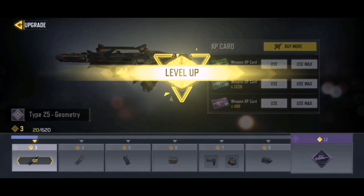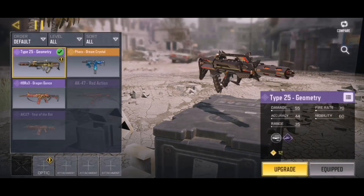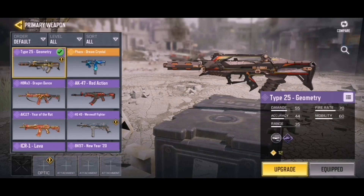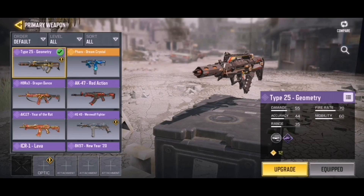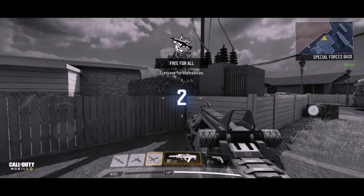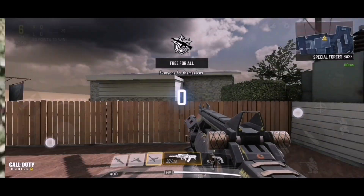I'll upgrade this all the way to max using my blue XP cards — there we go, level 12. For our first game I'm not going to put on any attachments. For the second game I'll put on a red dot, extended mag, and probably Quick Draw. Anyway, let's hop into our first match.